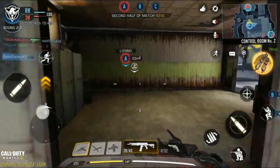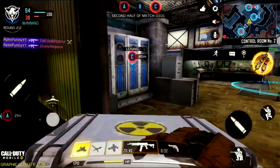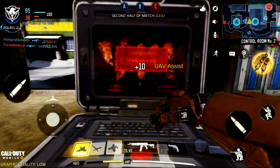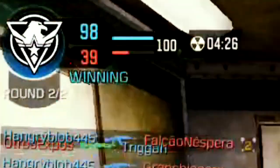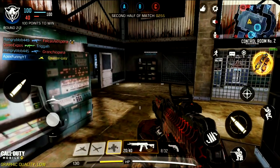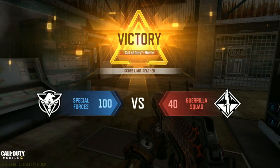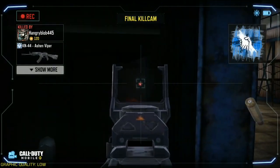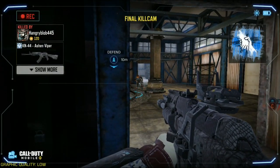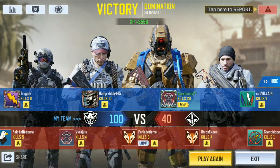We get one kill out of two from the RCXD — teammate got the second. I kind of choked my shots there but it's all good. There are two people right here, we get the easy kills — and that's where we get the big nuke! We call it in. The game is about to end, we got six seconds for it to come in and the game just ends. Big rip, but we got the nuke! This is my first ever nuke on COD Mobile — actually my first nuke on any COD game. We ended it with exactly 20 kills.